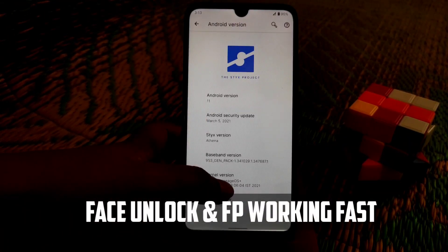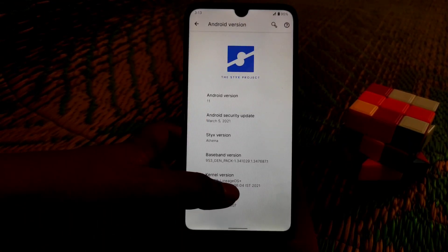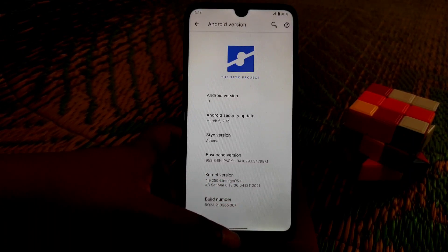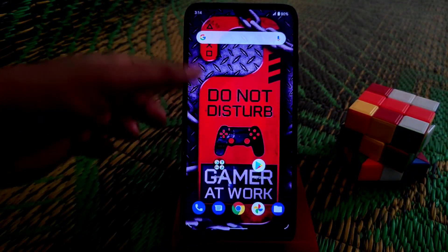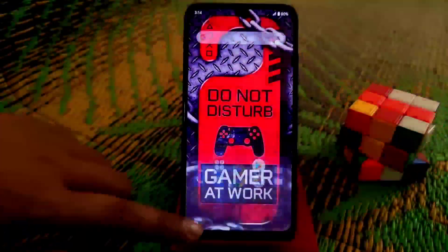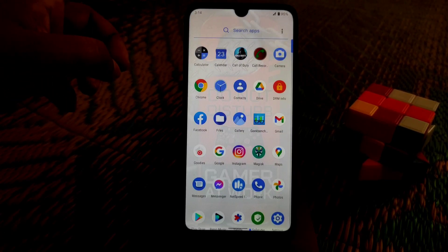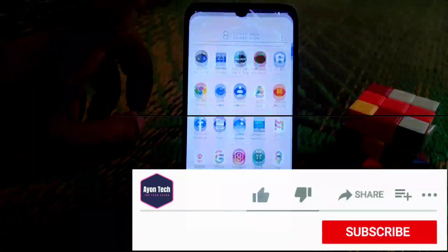The kernel used here is LineageOS Plus, and I personally like LineageOS because of its smoothness. You can see this ROM is really very smooth. I've also reduced the window animation to 0.5, which is why it looks so fast.